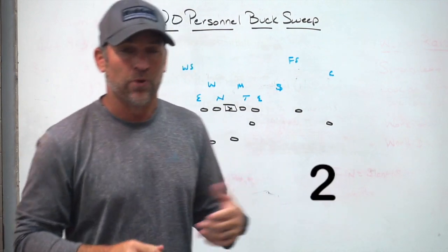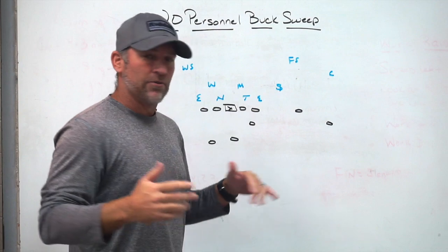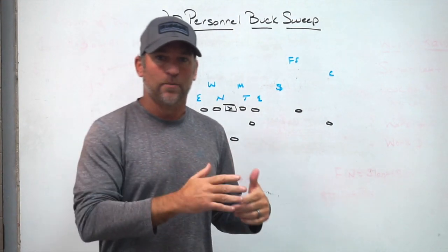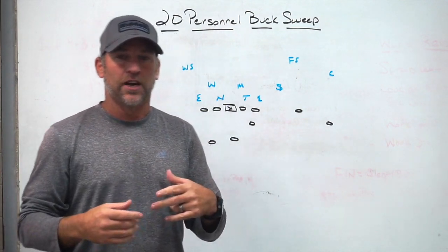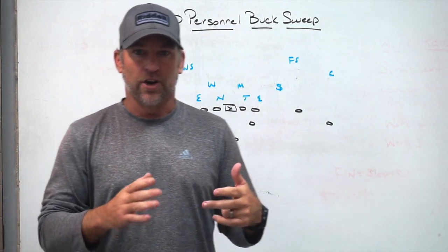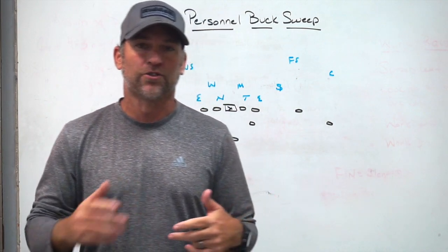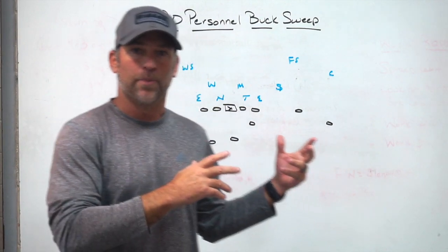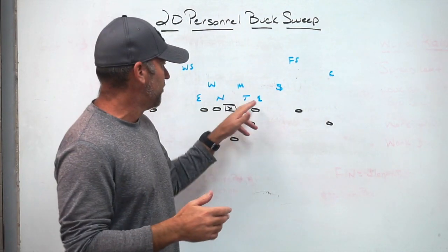The second and probably just as important reason is that with all of our gap schemes, our read game schemes, and the way teams play defense, we carry a lot of schemes where there are down blocks. The five technique's stimulus off a down block is normally to squeeze. So for us, the buck sweep is a play that helps us use the defense's strength against itself — when they are taught to squeeze down blocks, they're going to make kick-out blocks on power and split zone very tough for the sniffer because they try to spill. Buck sweep gives the sniffer something that protects him and makes his job a little bit easier.